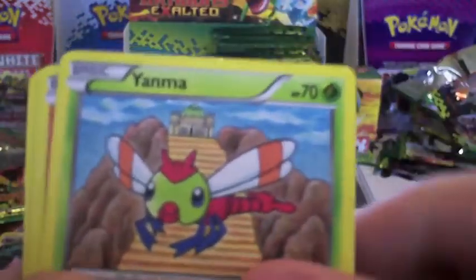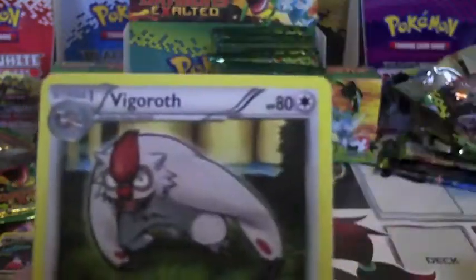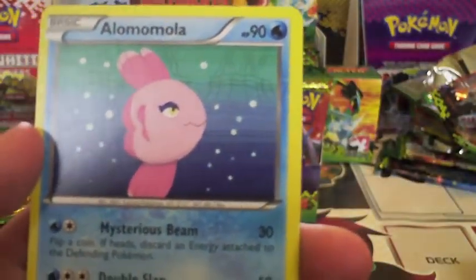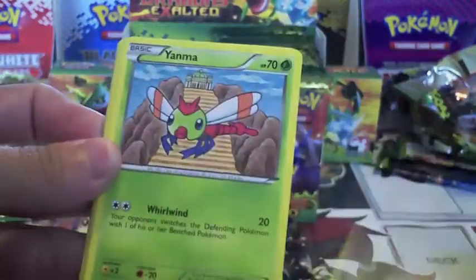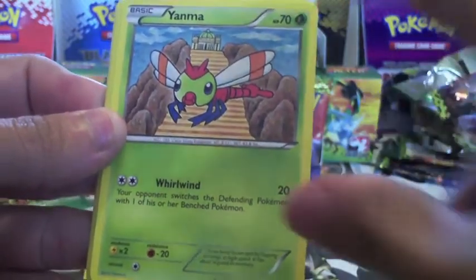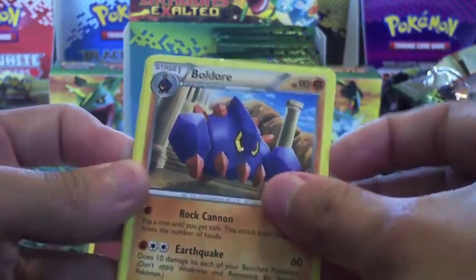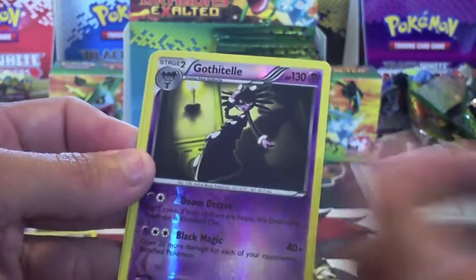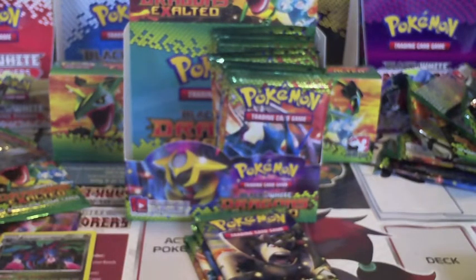Rubbish, Rufflet, Yanma, Nosepass, Trubbish, Magmar, Celio, Lairon, Vigoroth, Reverse Gotharita, and Alomomola. Yanma, Nosepass, Giant Cape — lets you add 20 HP to your Pokemon, but I still prefer Eviolite. Boldore, Floatzel, Reverse Gotharita — so he got the Reverse Gotharita and I got Gotharita — and a Slaking holo. Slaking is pretty bad: if your opponent's active Pokemon is a basic, it can't attack. So it's a terrible Pokemon.